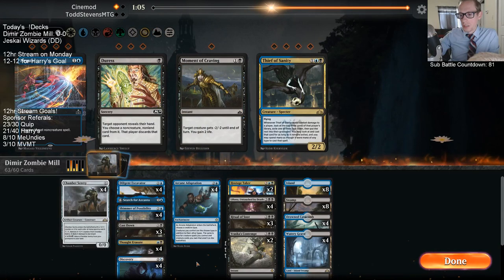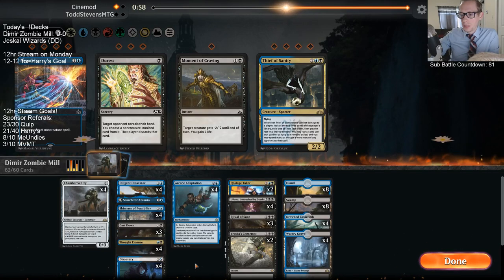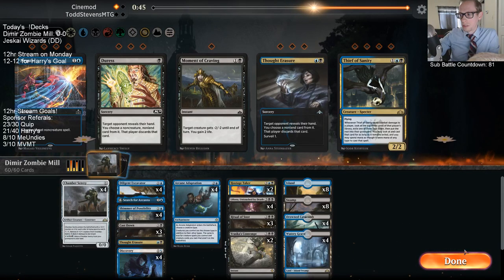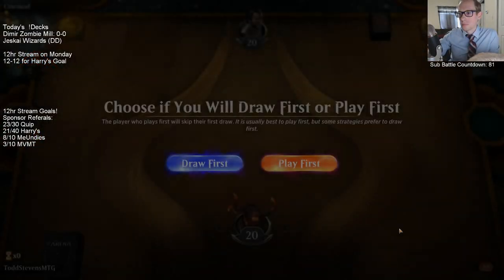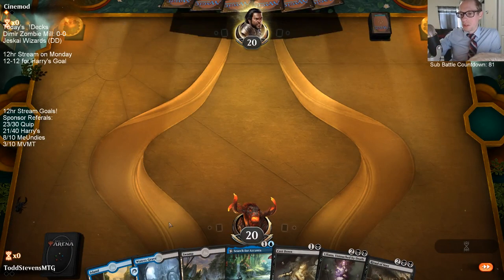I may just take out Thought Erasure — do I really need it in this kind of matchup? Likely not. Thought Erasure is a very strong card, but I like having Ascanta on two to help smooth our draw steps out. That was one thing — even though we had Discovery ditching two lands, we drew a little too many lands in the last game.